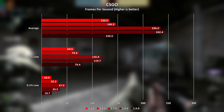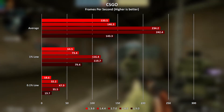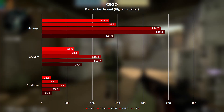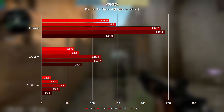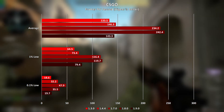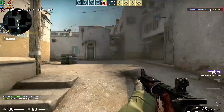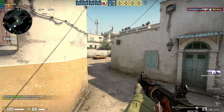First up we have CSGO, which as you can see enjoyed the best performance on BIOS version 1.7.0 and 1.8.0, with the latest BIOS version 1.9.0 bringing it back down to a similar average FPS to the older BIOS versions instead. The 1% lows tell the same story. Not off to a great start then for the latest BIOS version, but it could be worse.